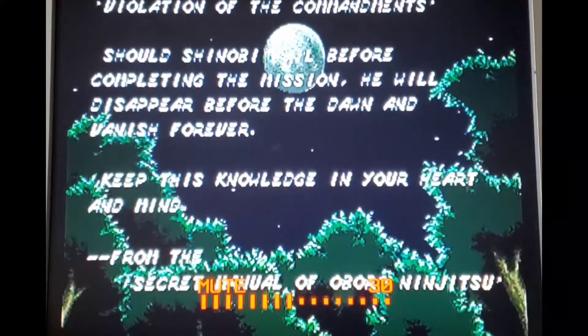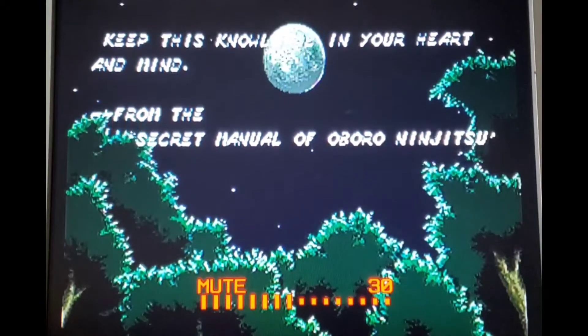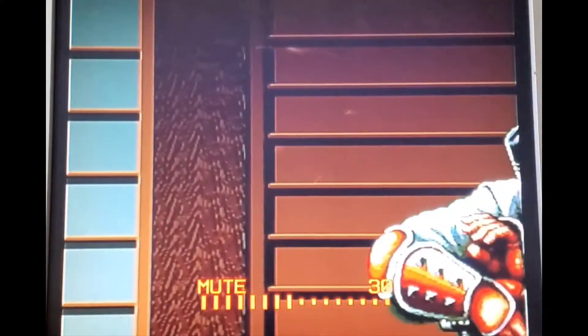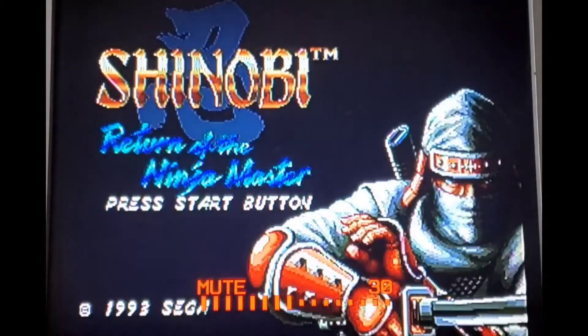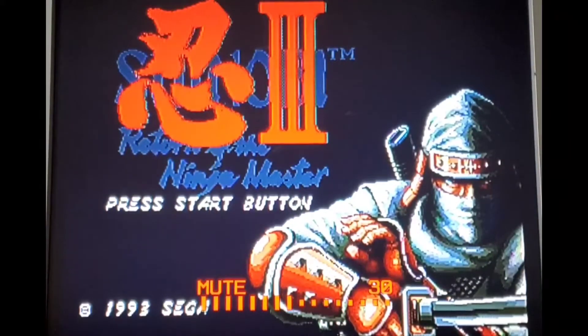Shinobi games are based on a ninja and also a side-scroll beat-em-up. I mostly know that the only thing I would know is just Shinobi throwing shurikens and using a sword to get close by to an enemy. So without any further ado, Kevil Maniacs, let's start the gameplay and see how many shurikens I throw. It's called Shinobi 3: Return of the Ninja Master. So let's get started.